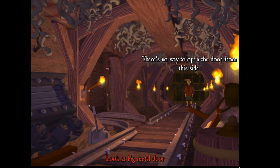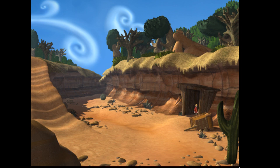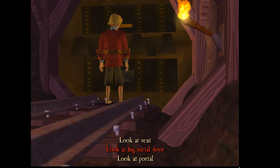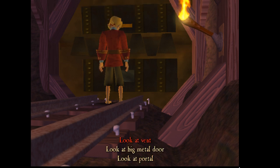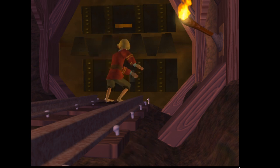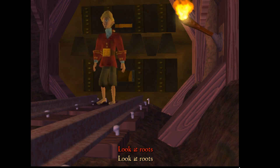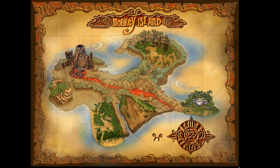There's a big metal door with no way to open it from this side, and a closed vent of some sort. Oh — I remember what we do here. We have to use a banana and get the monkey to go through the vent, if I remember right. Then the monkey opens that lever. So we'll do that in a second.